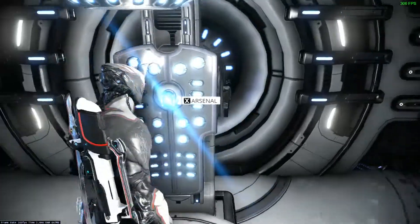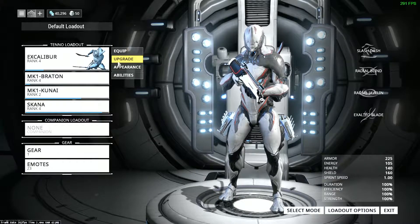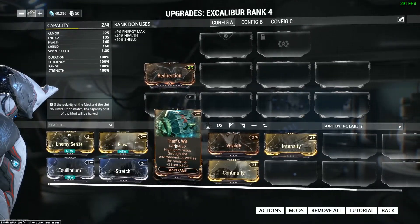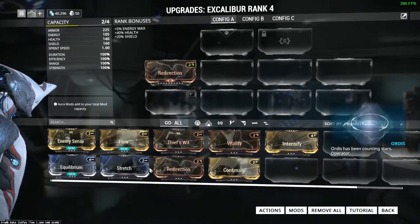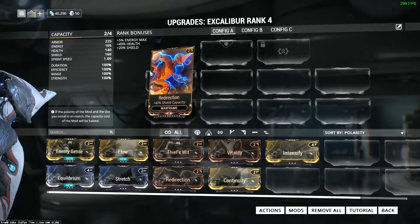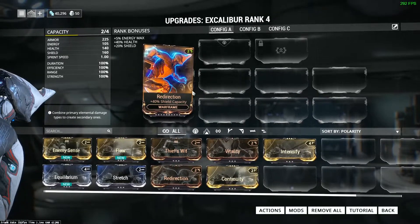Now let's talk about weapon mods. In that initial quest you would have picked up a handful of mods. Mods are these cards that modify your weapon or your Warframe. Initially in the game, you will get cracked or damaged ones — that stops happening after a certain level. So for now, use what you've got, but later on you're going to get rid of the damaged ones. As you level up, you'll get proper undamaged mods, and undamaged mods give you more stats.